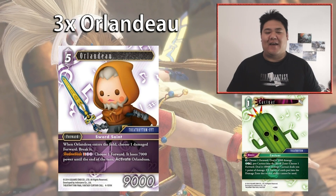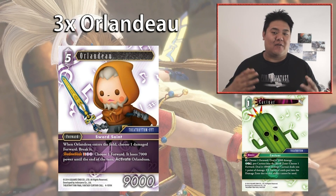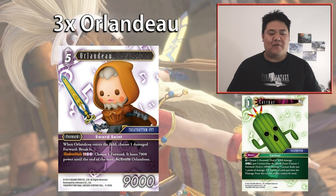We have three copies of Orlando — a five-cost 9,000 power forward, absolutely on curve. When Orlando enters the field, choose one damaged forward and break it. It's not very easy to put small amounts of damage on your opponent's forwards efficiently, but this is where Cactar comes in — it's a monster that dulls itself to deal 1,000 damage and doesn't have summoning sickness. So as long as you've got a Cactar on the field, Orlando will come in and destroy one of your opponent's forwards every single time.